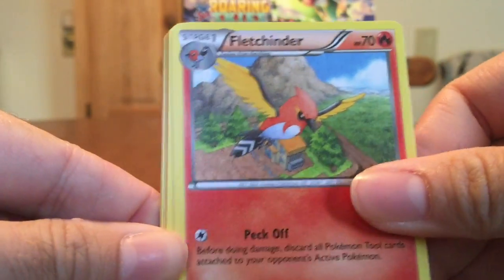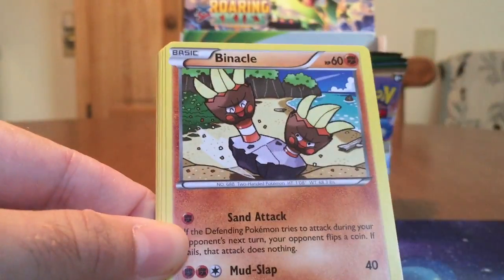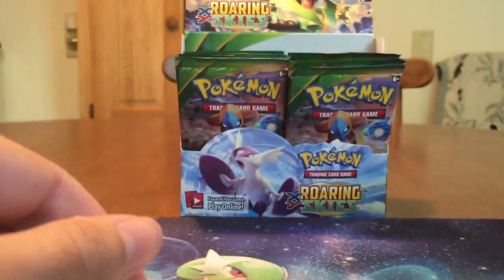We got a Pelipper, Fletchlinger, Latios Spirit Link, Wurmple, Binacle, Gligar, Meowth, Sparrow, Switch Reverse — very cool — and another Talonflame. Back-to-back Talonflames.